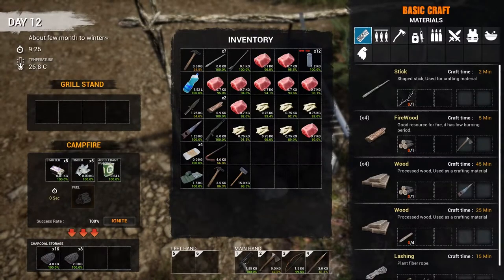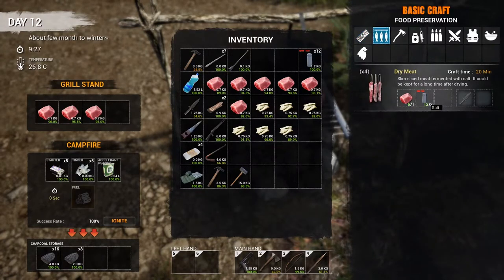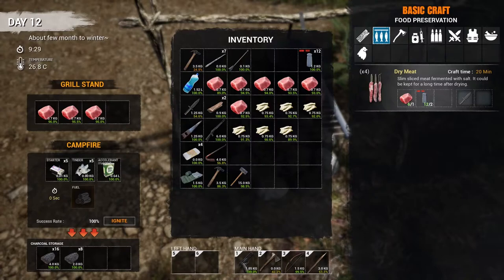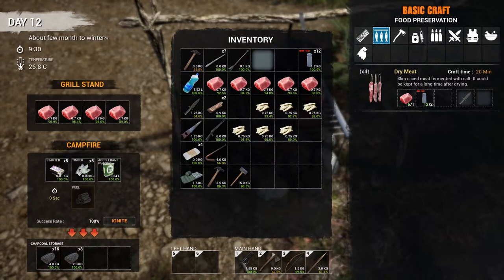We're going to cook the stuff that is the highest percentage first. One, two, three, four, five, six — we're going to use that for the dry meat. You need two salt per chunk of meat. That's going to give us four things of dry meat per chunk, so that's going to give us 24. We only have 18 slots on our drying rack. So let's just do five. We'll go ahead and put firewood in here. Let's also go over to our pot — this animal fat is at 0%, so that's almost ready. We'll just go ahead and start this up.